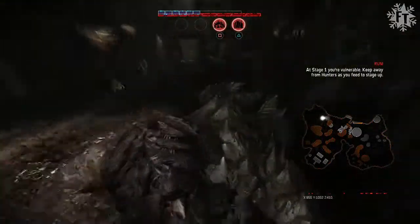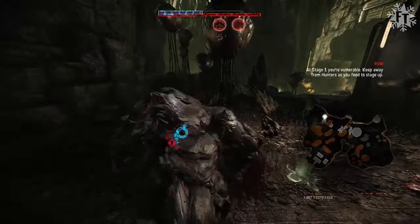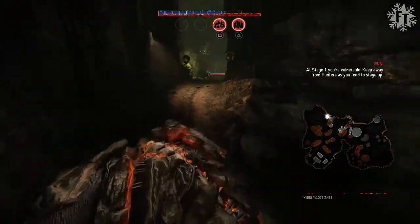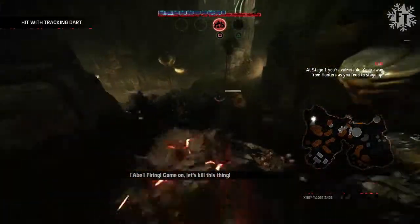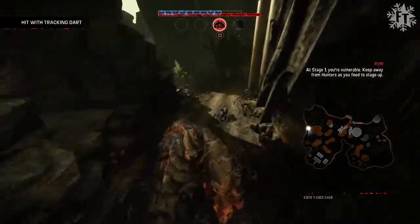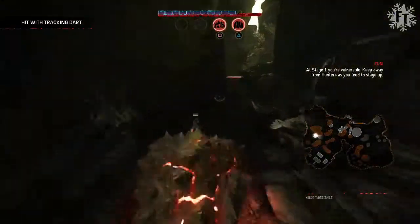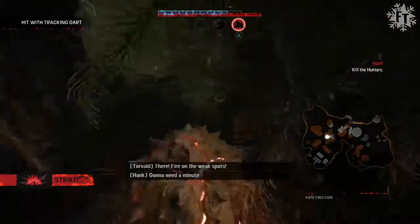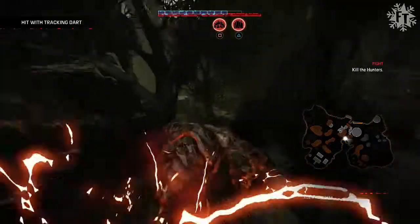I want to get to the opposite side of the map as quickly as possible. I know they're going to be on my tail. It was Abe — he hit me with the tracking dart once again. The tracking dart is killer, it just stays on for so long, and they're right behind me. I need to move quickly. I'm not ready to take them on yet. They're raining hell down on me. Luckily I got away — stamina is so important guys.